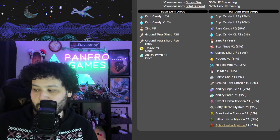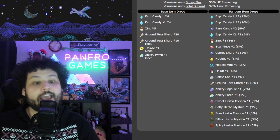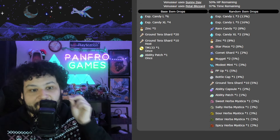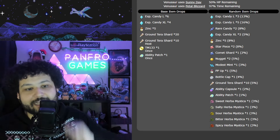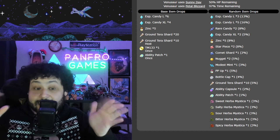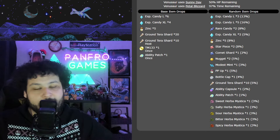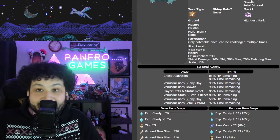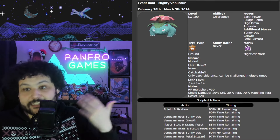The big thing about this Pokemon is it actually drops Herba Mystica — and not even as a one-time reward. It has a spicy, bitter, sour, salty, and sweet — a 3% chance for each one. So 3 times 5 is 15: you have a 15% chance to finish this raid with at least one random Herba Mystica, and you can potentially get all five. This is absolutely massive for all players whether hardcore or casual, and it's going to allow more people to shiny hunt even easier.